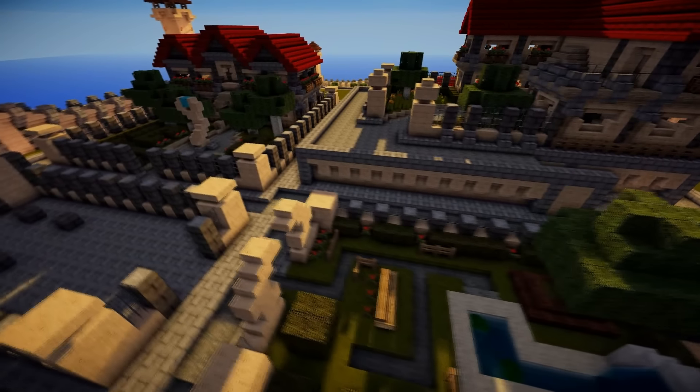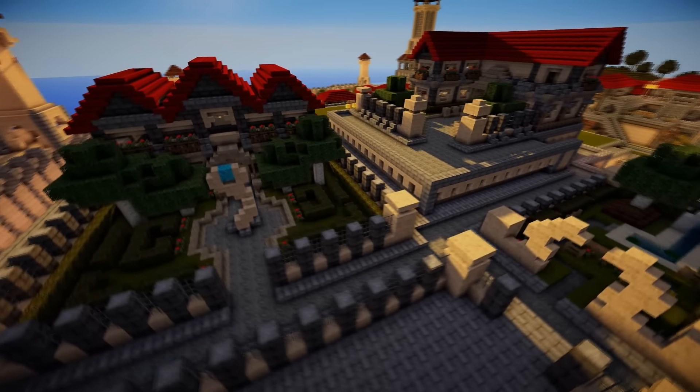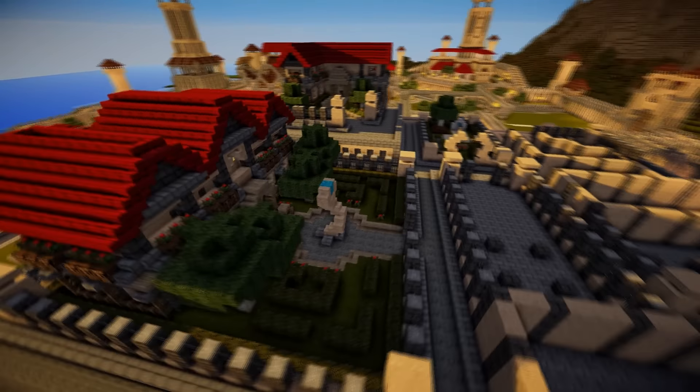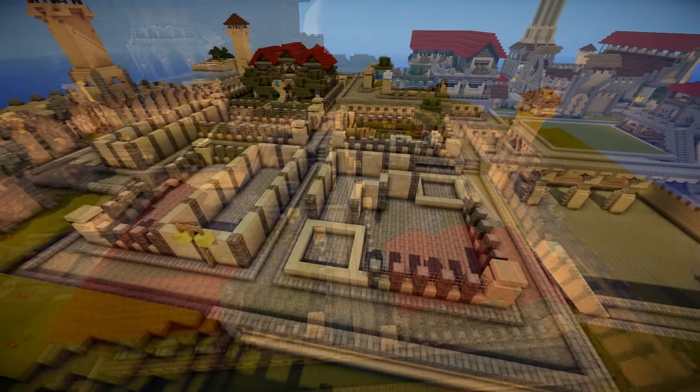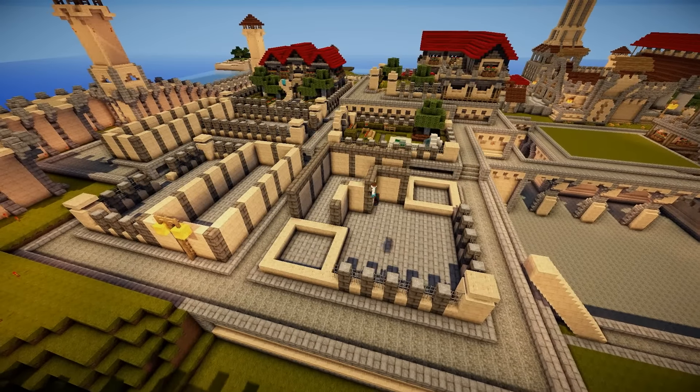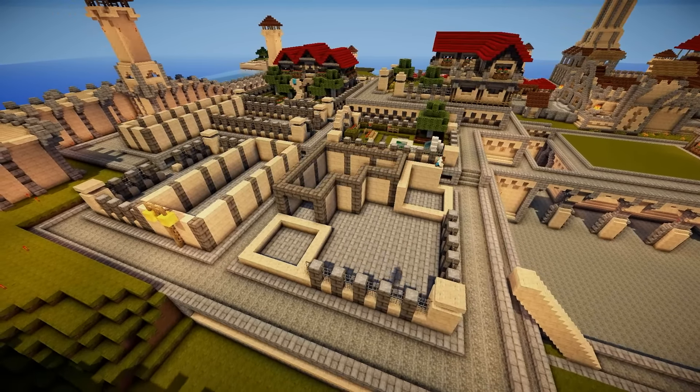Scrolling past the mansion garden, you can see the recreational area in the rich district. But those three houses - the bare bones, the foundations of those last three mansions - are what we're going to be building today. We'll start off with this mansion here on the corner.